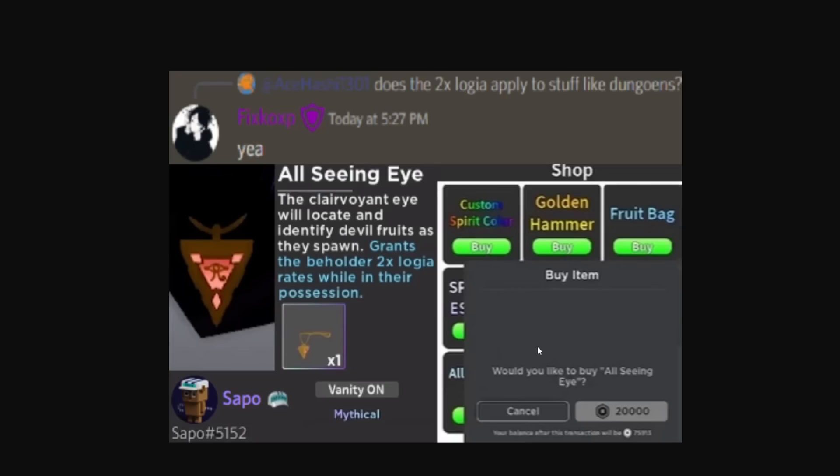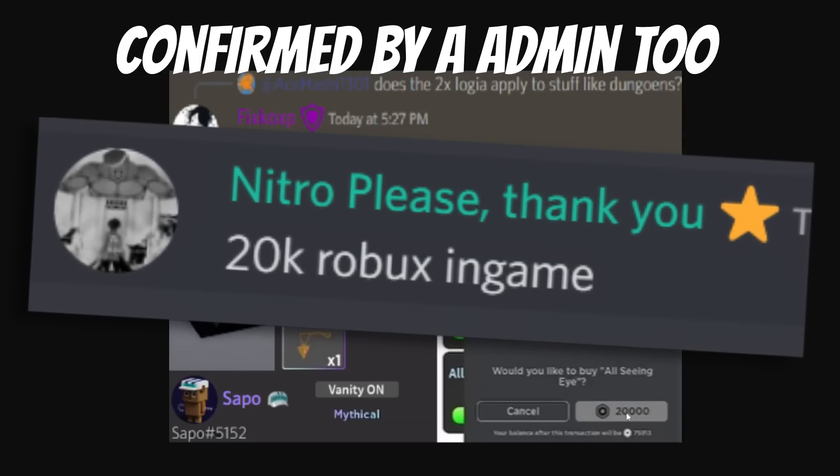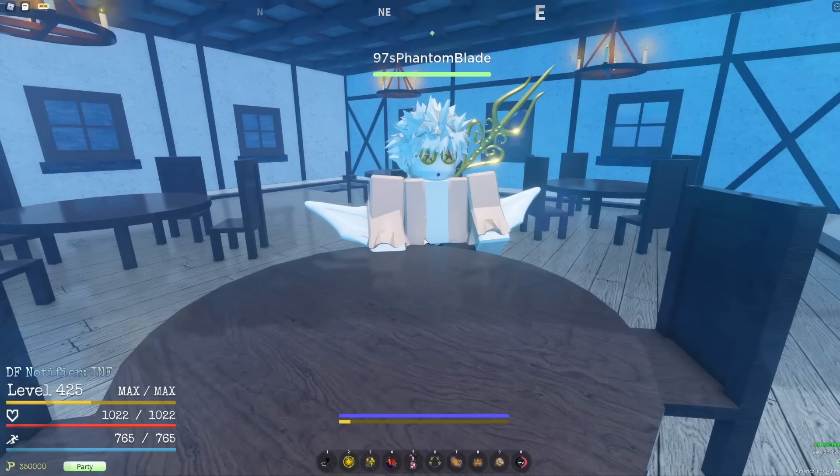The item is also 20,000 Robux. If you do the math, 20,000 Robux is around $200 if you have premium and buy the 800 Robux pack — with premium it becomes 1,000 Robux per dollar, so that comes out to $200. If you don't have premium, it's going to be even more expensive.